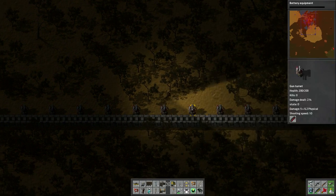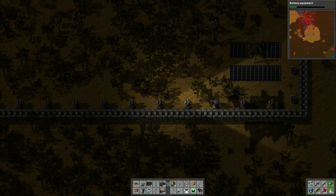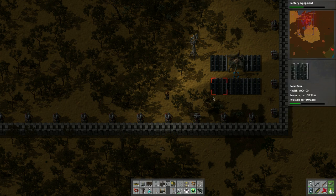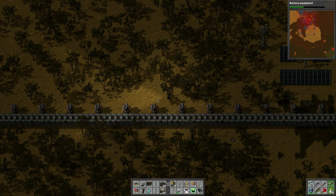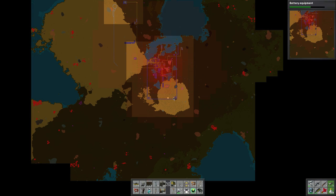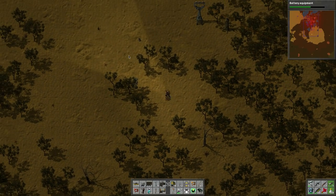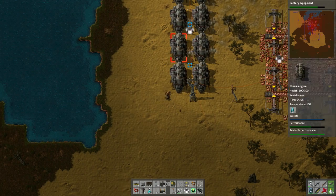Well hello everybody, welcome back to another wonderful day of Charlotte Ward's adventure in Factorio. This is our Let's Learn series. What are we going to do? There's this base down here that we need to take care of. I'm stuck down here for some reason, so I need to pick up some more stone for some tracks. We're going to build this rail line here so we can start harvesting that resource way up there.